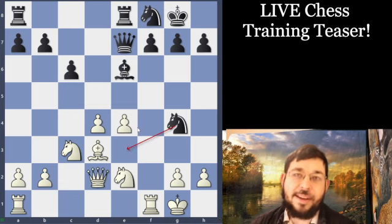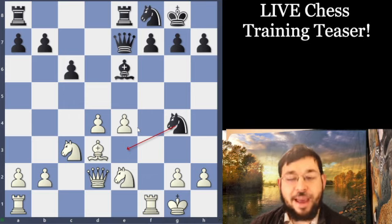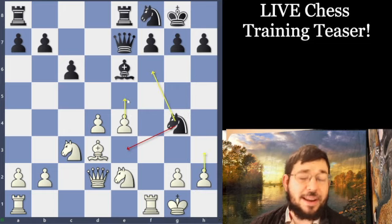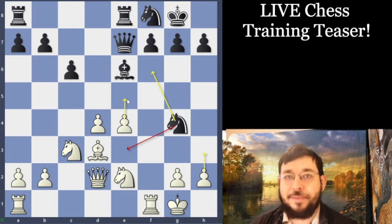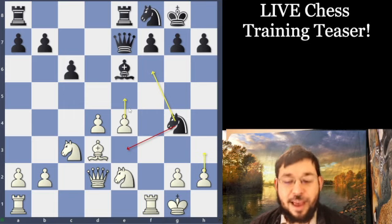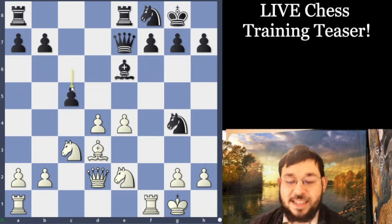Now here is what we would call a critical position — if you don't find exactly the right move for Black, White is just going to go H3, kick the Knight away, and consolidate a very nice central advantage, like in the famous Botvinnik game. But Black has a much stronger move here, and well done if you came up with C5.